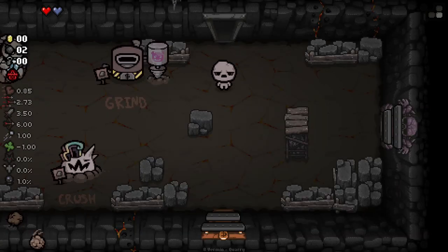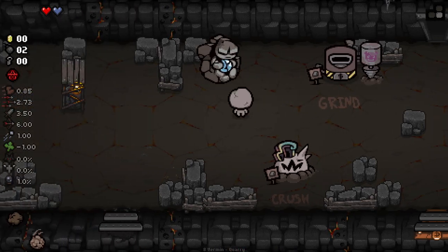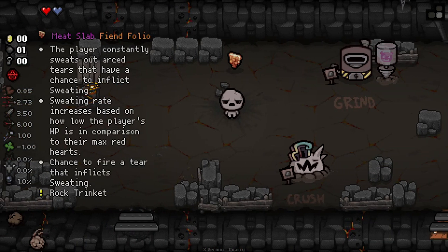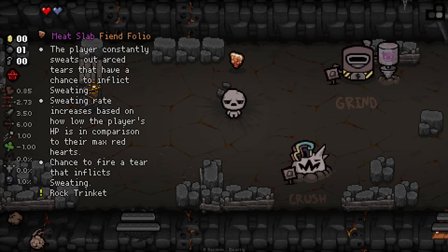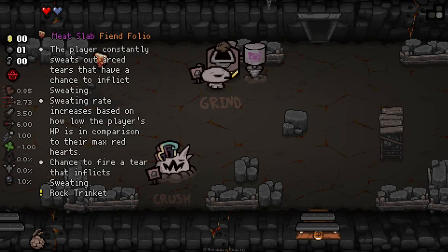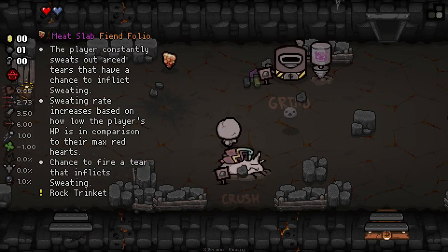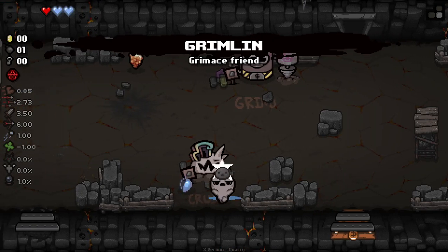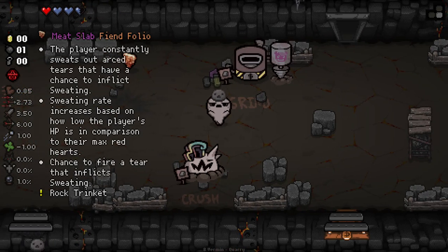I've set the new characters to be slightly higher on the sort of waiting for when they show up. We get the Meat Slab. The player constantly sweats out arced tears that have a chance to inflict sweating. Sweating rate increases based on how low the player's HP is in comparison to their maximum red hearts. Chance to fire a tear that inflicts sweating. I think first thing we want to do is grind this one, and then chop this one into health.